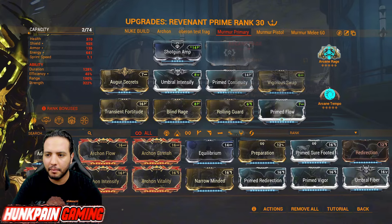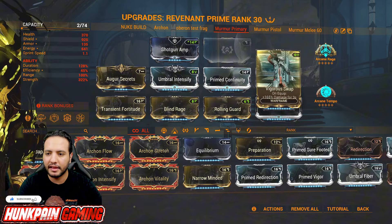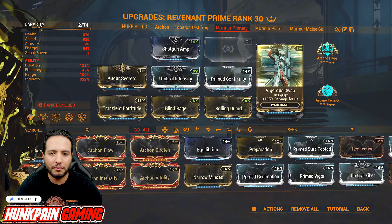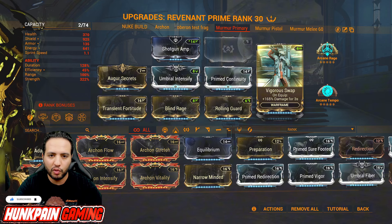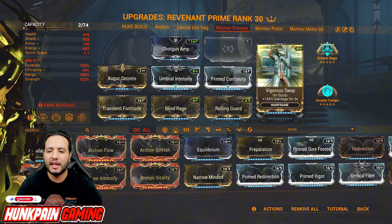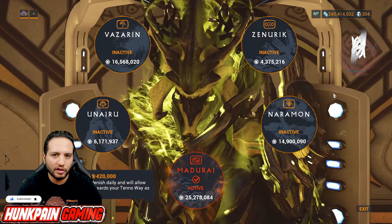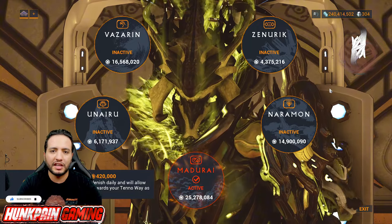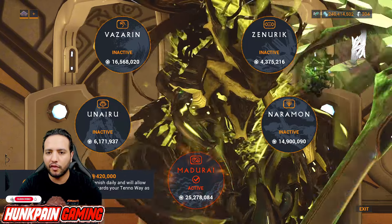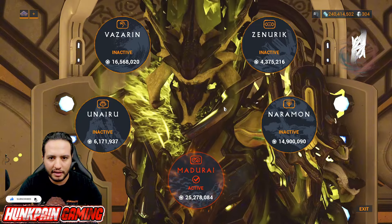For my Revenant Prime build — you can apply this on any Warframe you want, it doesn't really matter. What matters is the aura, Shotgun Amp, Arcane Rage, and Arcane Tempo. If you want to use a different arcane, Arcane Tempo is what you'd replace. For cascade or Eidolon, you'll be swapping between weapons; it works with all kinds of enemies and gives 165 damage for 3 seconds on weapon swap. For cascade, I'm using Amp 177 — the Prism from the Quills, the Sirocco Brace, and the Propa Scaffold from Little Duck on Fortuna, requiring rank 4.